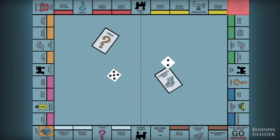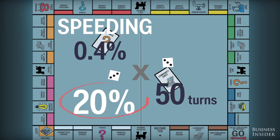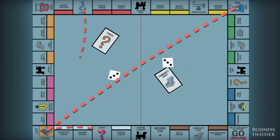Aside from pulling an unlucky card, you can also get sent to jail if you land on the go-to-jail space, or if you roll three doubles in a row — known in the game as speeding. This can happen more often than you'd think. The probability of rolling three doubles is about 0.4%, but multiplied over the course of a game, or 50 player turns, it gives you a 20% chance of going to prison for speeding. So watch it, punk.